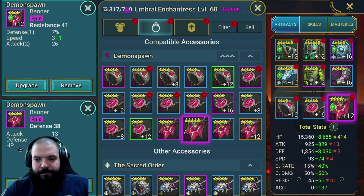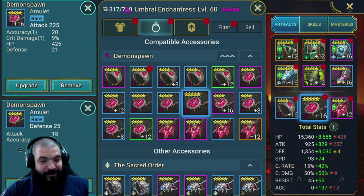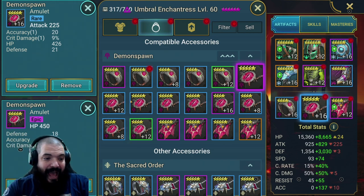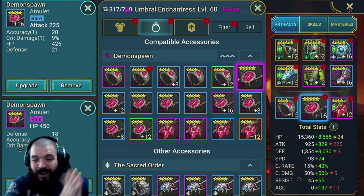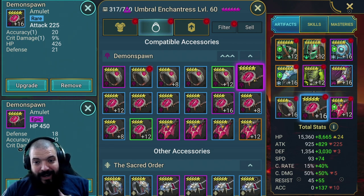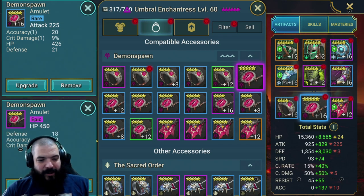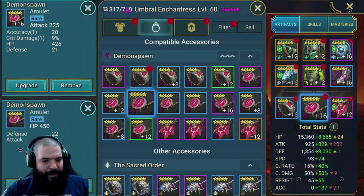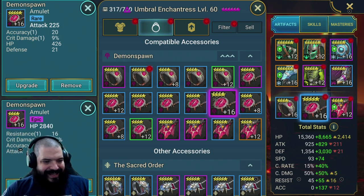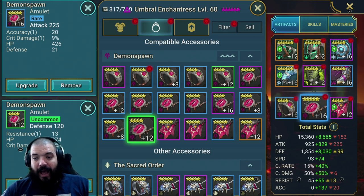For the amulet, you want crit damage all day long - and again I haven't got it. What you really want in the substats is accuracy as well - so crit damage with accuracy, and ideally a little bit more defense. This champion does not scale off attack whatsoever. The fact that I've got an attack amulet on there breaks my soul a little bit - it's only there because it's giving me 20 accuracy and a little bit more crit damage.